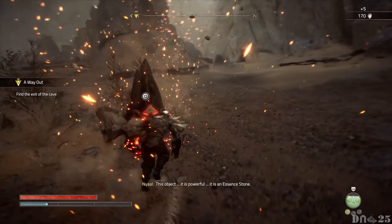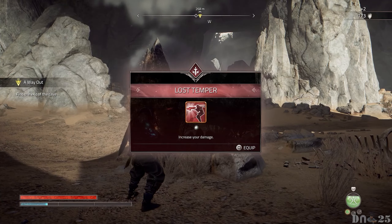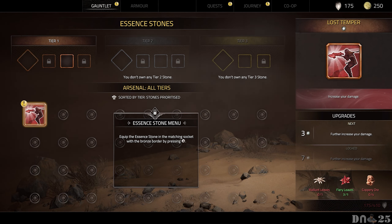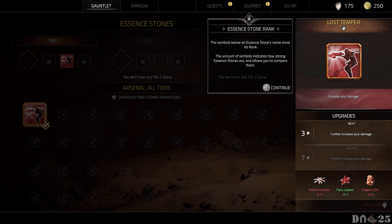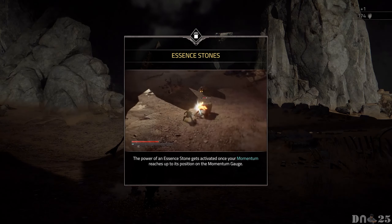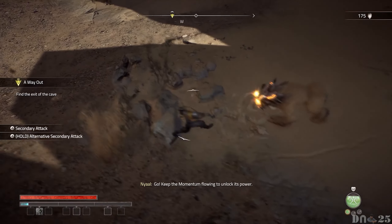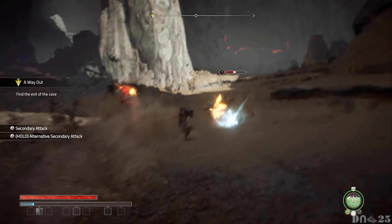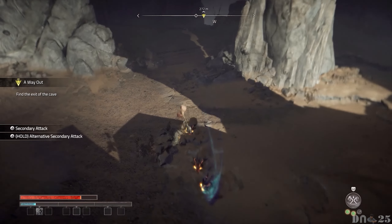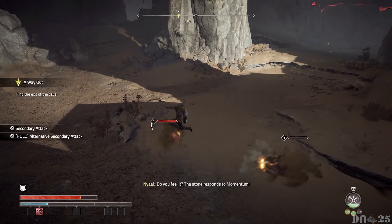This power to unearth what is beneath the sand should prove useful. This object... it is powerful. It is in essence. Keep the momentum flowing to unlock its power. Do you feel it? The stone responds to momentum.